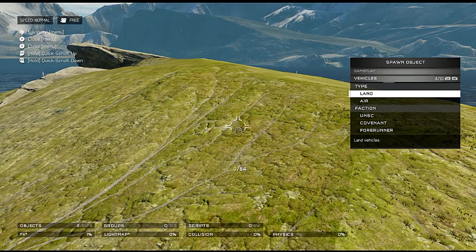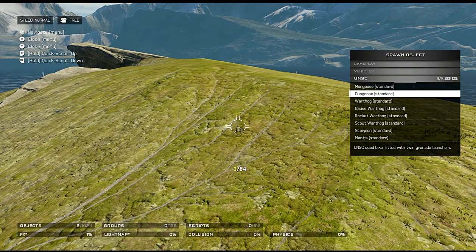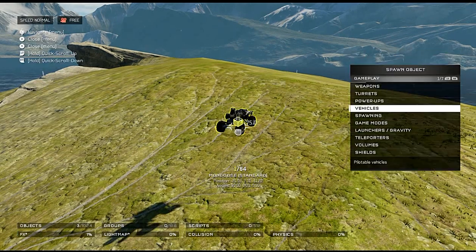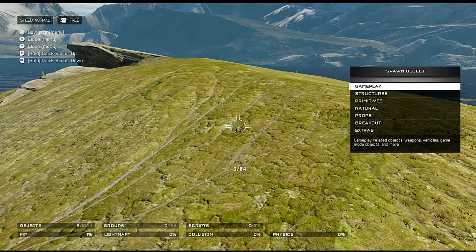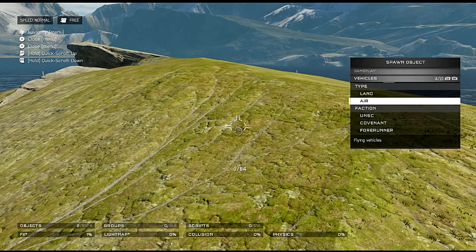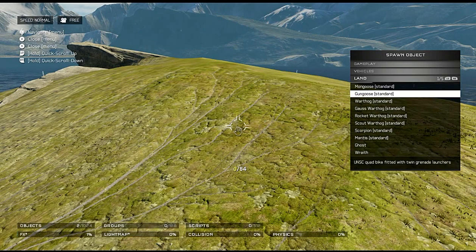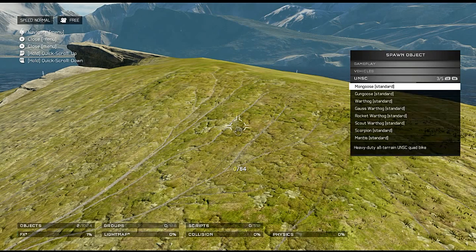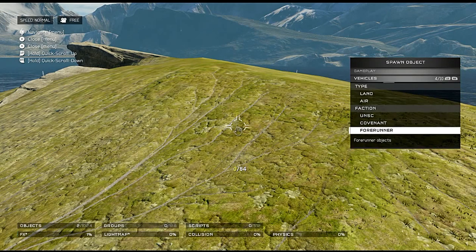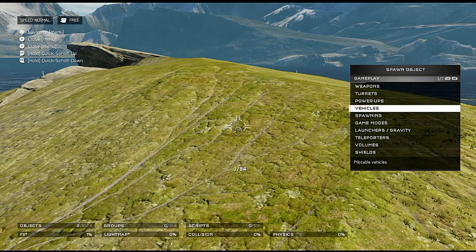Vehicles: UNSC has mongoose standard, gungoose standard, warthog standard, Gauss standard, rocket standard, scout standard, scorpion and mantis standard. We did not get a UNSC air vehicle — just the banshee and the Phaeton, which is a bit disappointing. Ghost, wraith — covenant only got three vehicles. It says 'standard,' so I'm wondering if at a later time we'll get skins released for them.